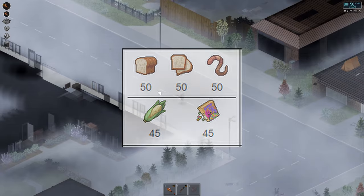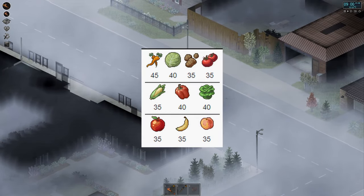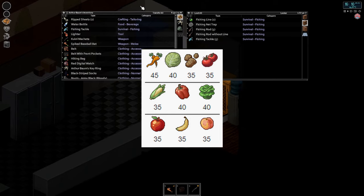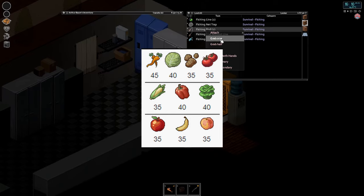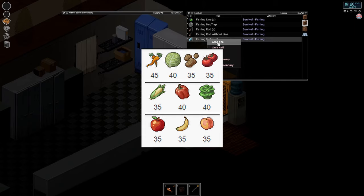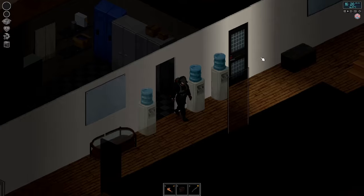With the trap crates, the best possible bait is carrots at a value of 45. Cabbages come second at a value of 40, alongside peppers and lettuce. There are several other options with a value of 35 if you can't get your hands on those veggies — potatoes and tomatoes for example — which can be grown at your base if you don't have cabbage or carrot seeds.